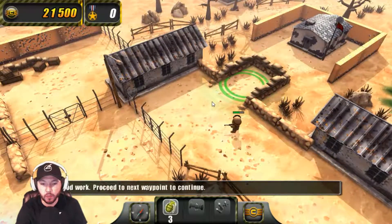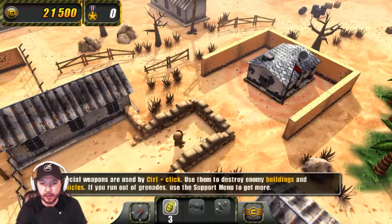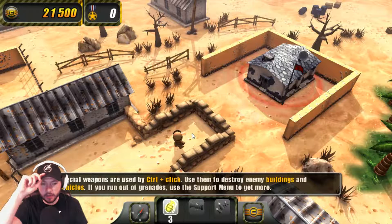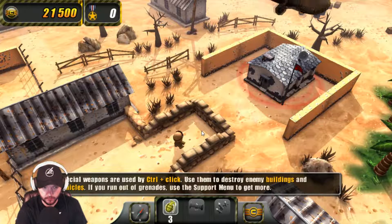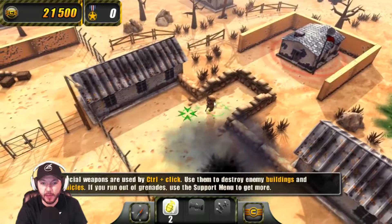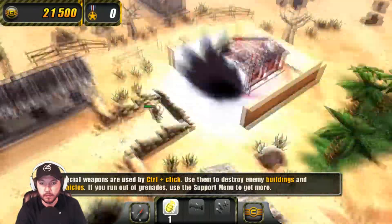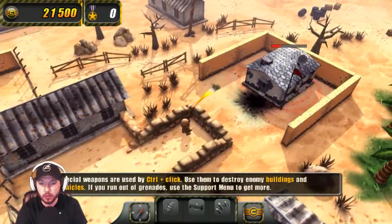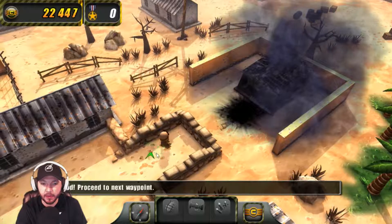Good work. Proceed to the next waypoint. I totally have done this — this is like Call of Duty 4, the very beginning of it. Special weapons are used by Control plus click. Use them to destroy enemy buildings and vehicles. Control click — roger that. Oh, holy crap! Did I mean to do that? Wow, boom. That is a big grenade, holy crap!